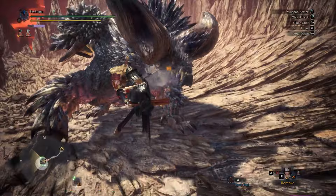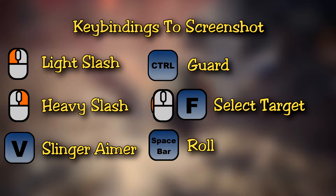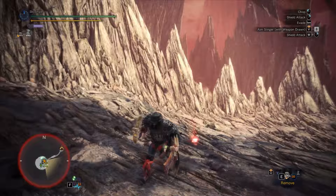Welcome back Hunters to another tutorial with Ska Sensei here. Today we're going to be looking at the sword and shield, which is one of the most underrated weapons but in reality actually packs a punch. The sword and shield is quite a unique weapon — there aren't too many specific combos, but rather it allows you to combine different moves to fit your playstyle, making it one of the most versatile classes out there. In this video I'll go over all of the moves and talk about the different playstyles for each one.